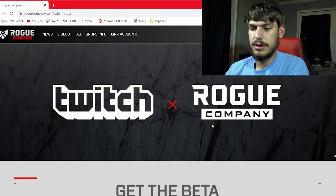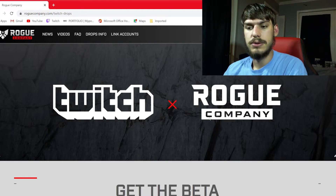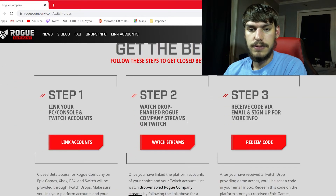So let's get started. We're on the website. To get into the beta and try it for free, you go to drops.info, scroll down to 'Get the Beta', and follow the steps.